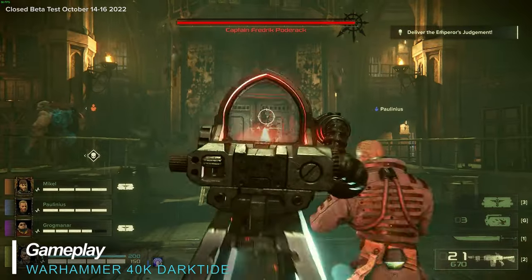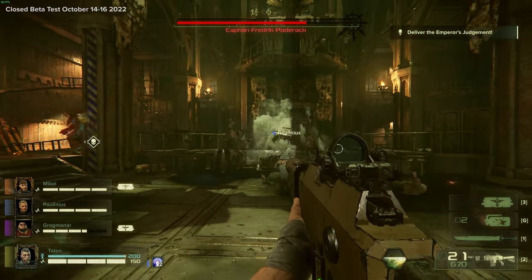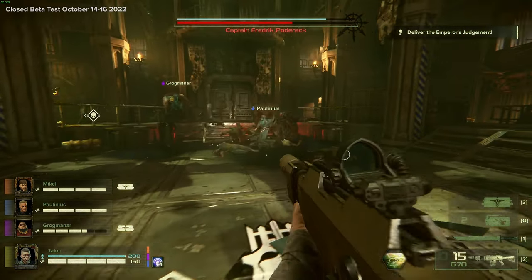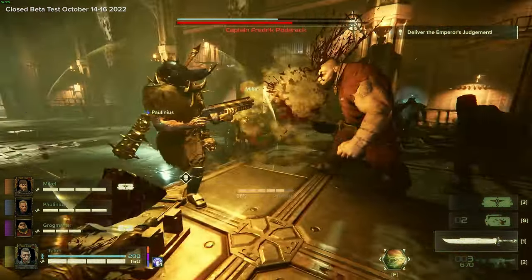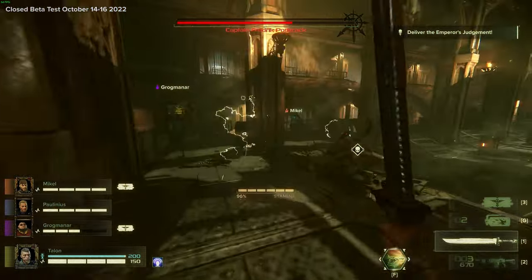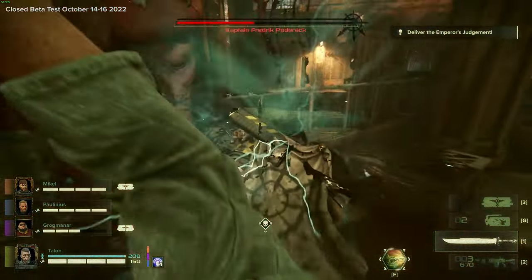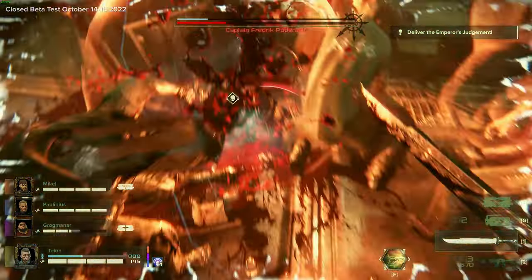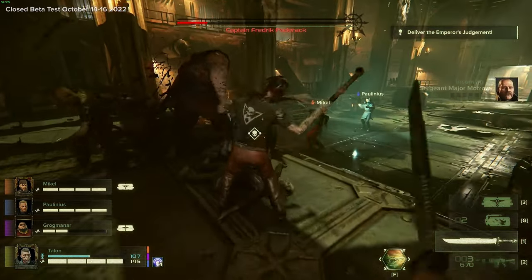Gameplay is what Darktide is all about. Cooperative play with three of your fellow Rejects can be a really good time as long as you play somewhat cohesively as a group. Typical for online play, somebody always runs off harming the team dynamic — nothing new here, so it would be best to play with people you know if possible. In any case you must work together to both survive and achieve the mission objectives. The gunplay is also pretty good and really fun. The weapons don't really let you feel like you're an overwhelming force, leaving you to always feel like you're on the verge of being overrun, which helps to make the game feel like a genuine challenge.